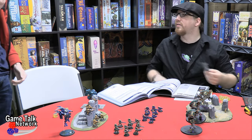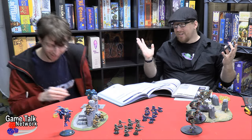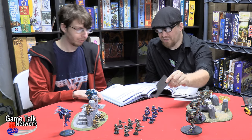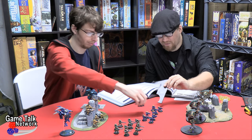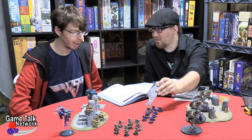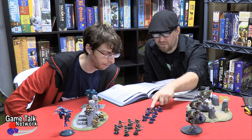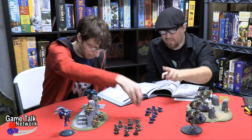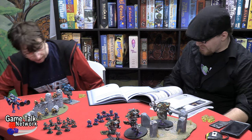The armor save value here is four-plus. If a dice goes off the table it's a dead dice. This means you have to select two of your guys to take off the table. This is a squad leader - you can tell because he's got the pistol in his hand. The guy with no helmet is the sergeant. Alright, I'll take these two. That's two down, and now I shoot you with the melta gun.